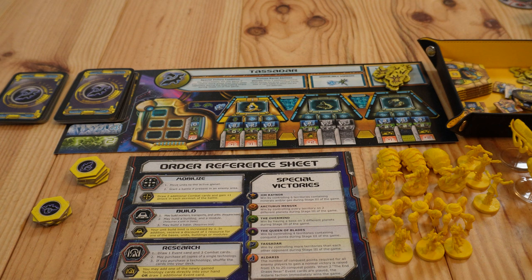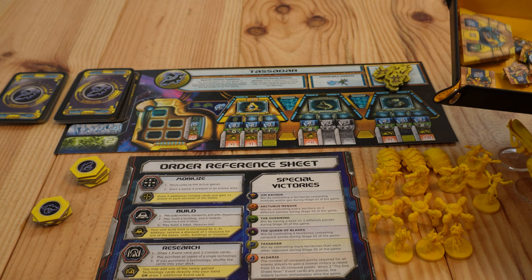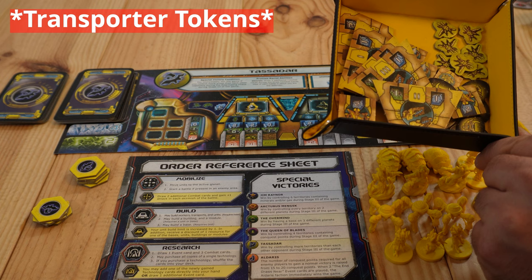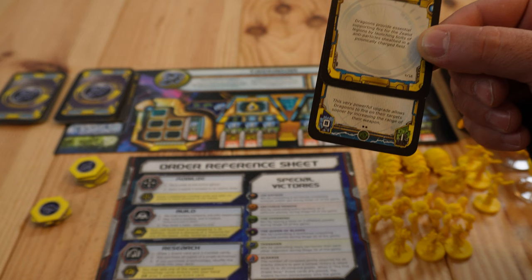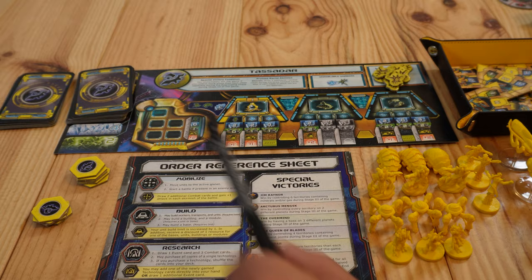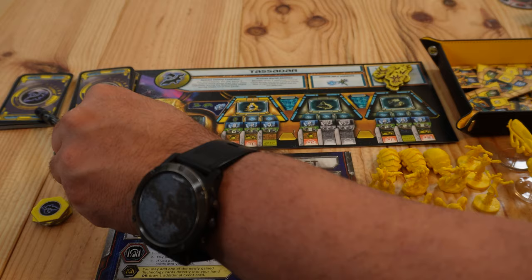Then we'll need to take all the different tokens. We have building tokens, base tokens, worker tokens, different module tokens, and carrier tokens. Then we'll take the different combat cards and technology cards. A combat card looks like this, and a technology card has a special symbol at the bottom. We're going to separate them into two different decks — technology cards here and shuffled combat cards here.